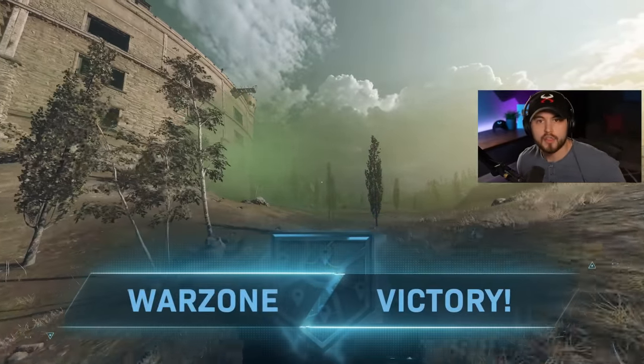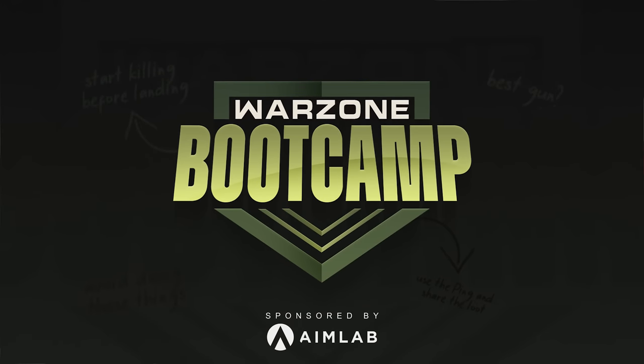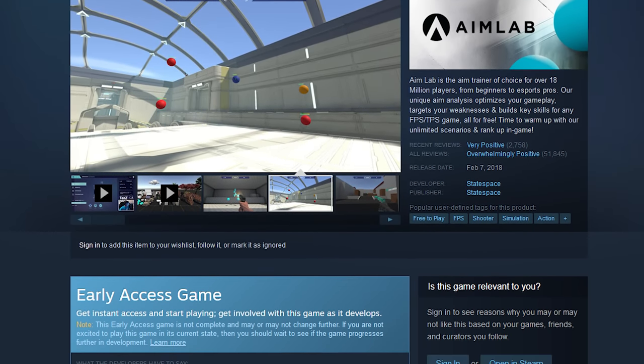I highly recommend you watch the whole video because every piece of information in this video is vital. Off the rip, let's talk about improving your aim, and the number one way to do that is by aim training. For aim training, if you're on PC, I personally use — and this video is actually sponsored by — Aim Lab. Aim Lab is an application you can download through Steam.